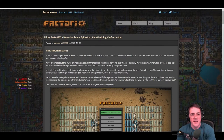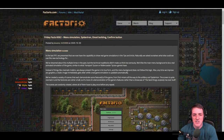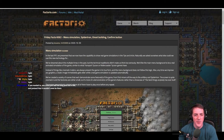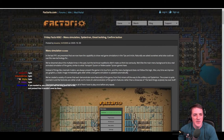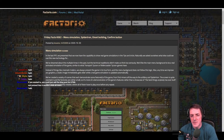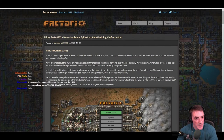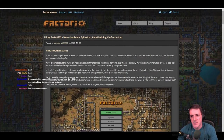Friday Facts number 362 covers menu simulation, spider-tron, ghosts, building, and a confirm button — posted by Kovarex and V453000. Menu simulation by V453000: last FFF they presented the capability to show real game simulations in the tips and tricks. Naturally they asked themselves what else they could use this technology for — they've dreamed about this multiple times in the past.